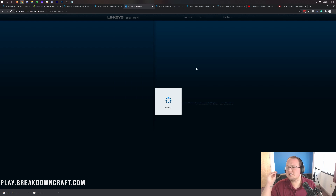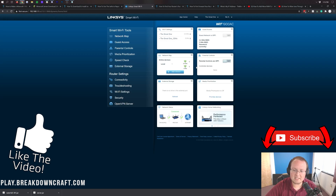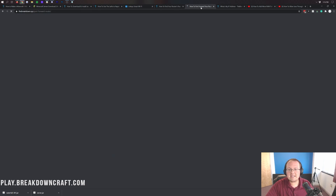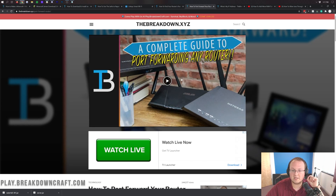Once signed in to your router, you'll be taken to a page that again looks completely different from what's shown here. That's okay — we have another in-depth tutorial linked in the description that walks you through the entire port forwarding process on any router. No matter what router you have, this walks you through port forwarding on it. Even if your specific router isn't mentioned, most routers use similar terminology, so you'll likely recognize the option.